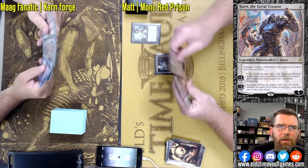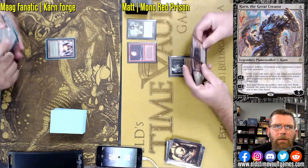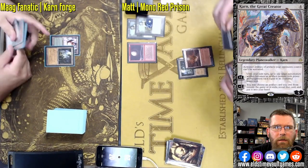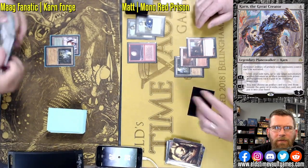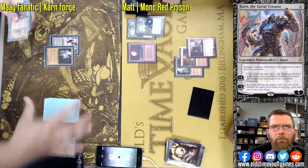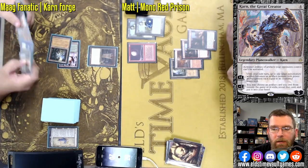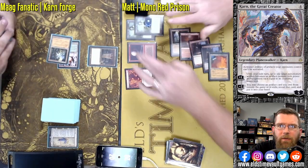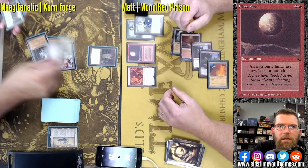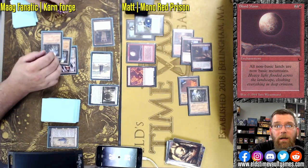We have a turn one Chalice at zero and a Blood Moon. Crystal Vein, coined by an Ancient Tomb — Mog making his land drops. His Saga went right to discard. Grim Monolith — that is a big leapfrog in mana — and a hard cast Fury. At least that's a clock. Six mana into Paradox Engine. Oh no.